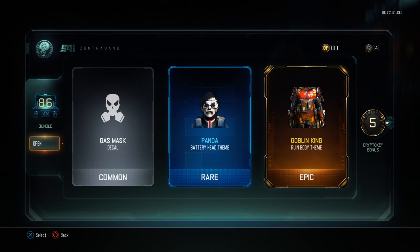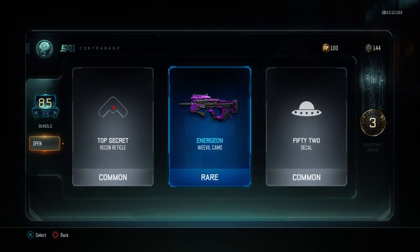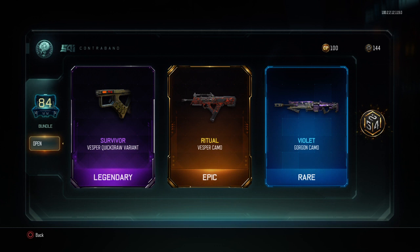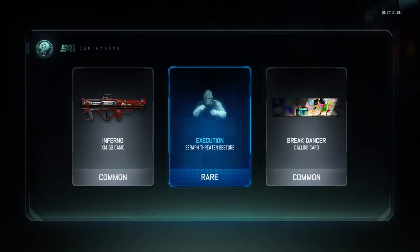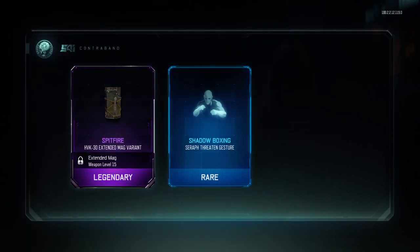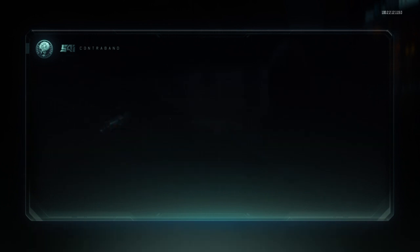Goblin King Ruin body theme — I'm pretty sure I already have that. Top-secret reticle, interesting. Pistol grip, quick draw variant, Vesper camo Ritual. I'd like to get a ranged weapon that I don't have. Spitfire extended mag variant — I do like the weapon variants, I think they're interesting and make the weapon look cool.